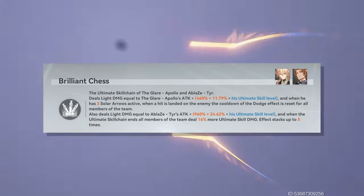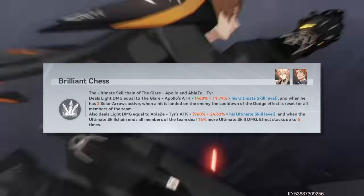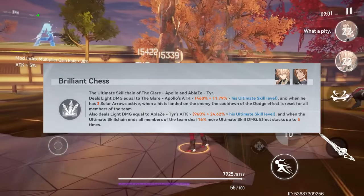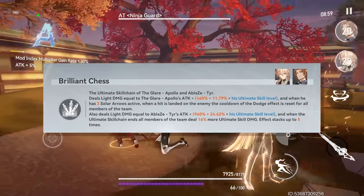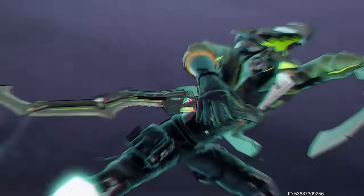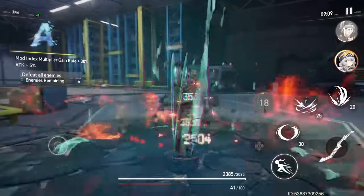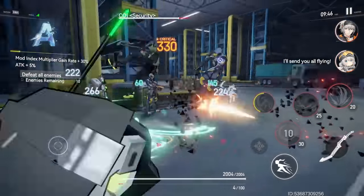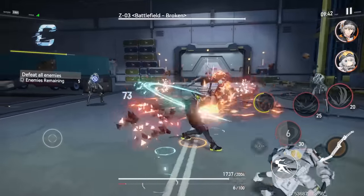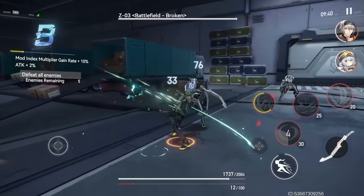The ultimate skill chain combines their effects. For example, Apollo's ultimate resets the dodge cooldown for all characters, while Tear's ultimate boosts ultimate skill damage. It's a really cool way to build teams around ultimate skill chains. The combat in this game feels really great — there's a large variety of enemies, your attacks can easily stagger them, and the visual and audio feedback when hitting enemies feels really good.